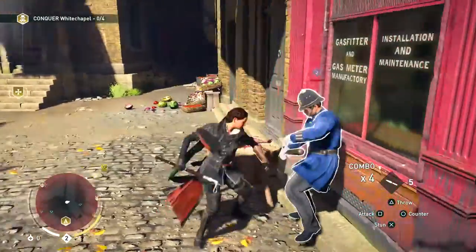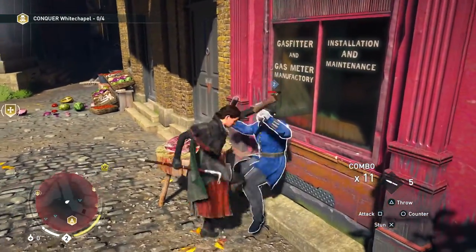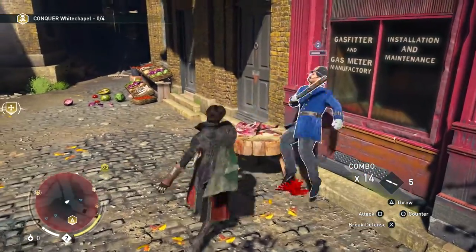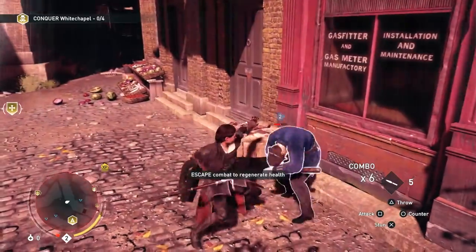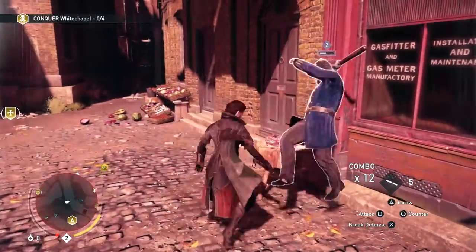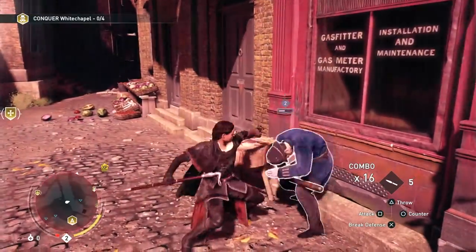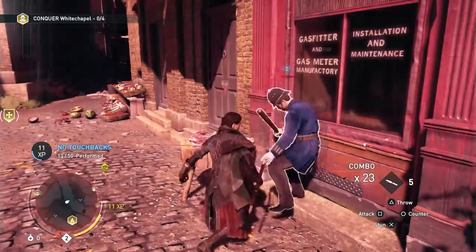The technique is you want to attack him about 4 times, then double tap X to break his defense twice. You can do it once, but sometimes it glitched a little bit — you'll see that in this video, I come to near death. You want to attack him 4 times, then double tap X, then attack him 4 more times, then double tap X again. Just keep doing this until he's dead and you should get the combo.